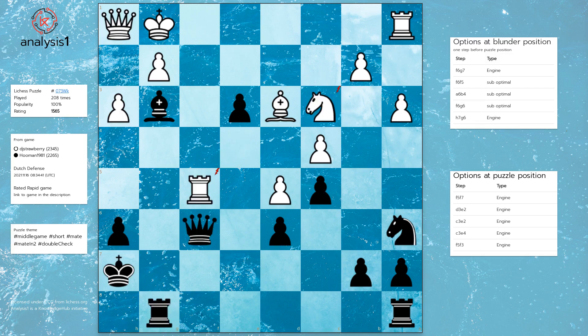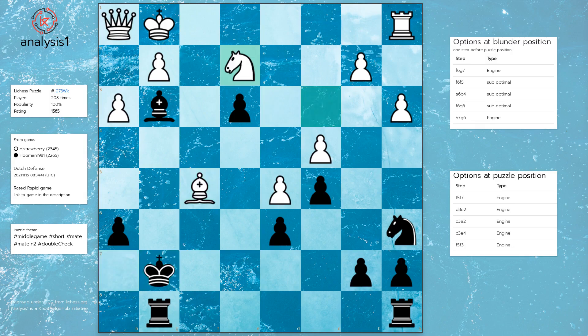Blunder position option 2: Queen takes rook, Bishop takes queen check, King to g7, Knight to e2, Bishop to f2 check, King to f1.